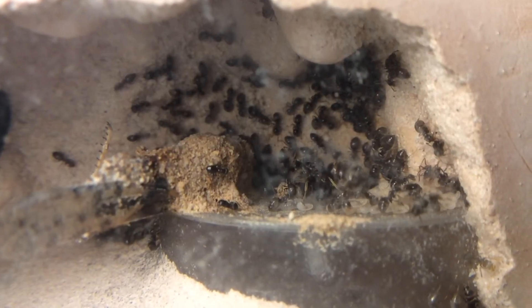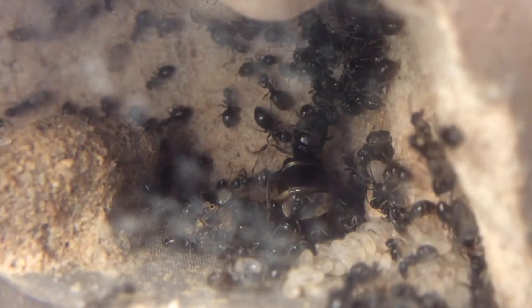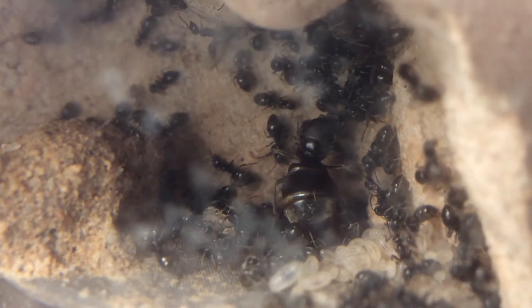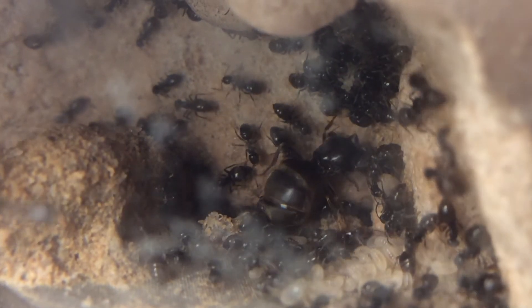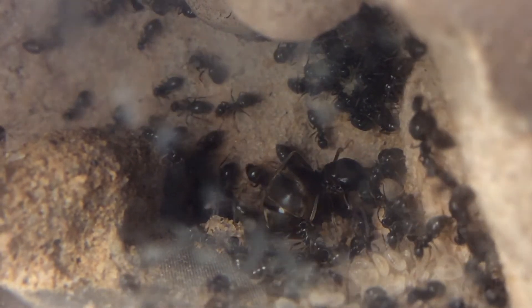What you are seeing now is pretty much the entire colony, minus any workers in the outworld or drinking from the nest feeder. At around 115 workers, they are already starting to outgrow the formicarium, and after hibernation I'm planning to move them into a new formicarium. When that day does come, I'll be sure to film the whole thing, so you better stick around.